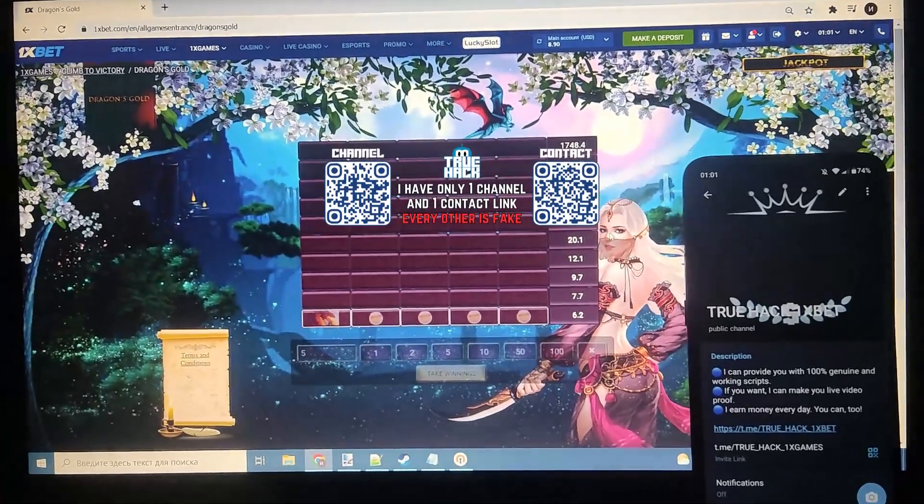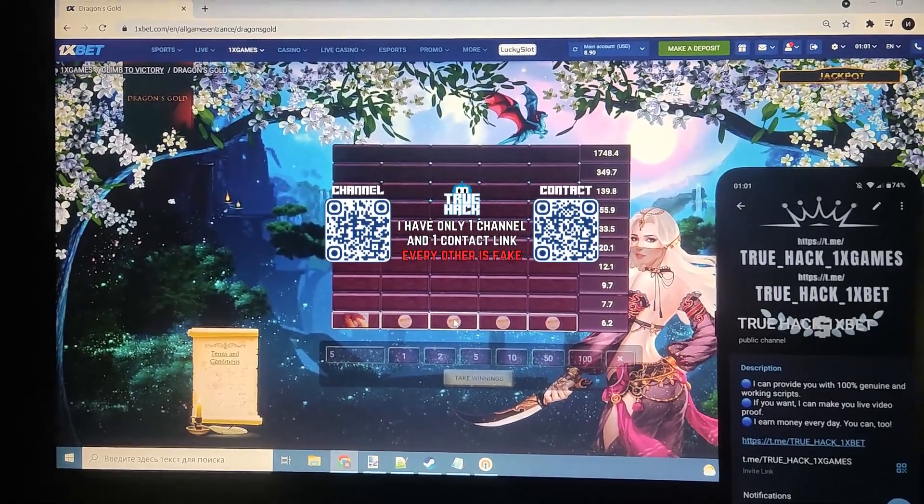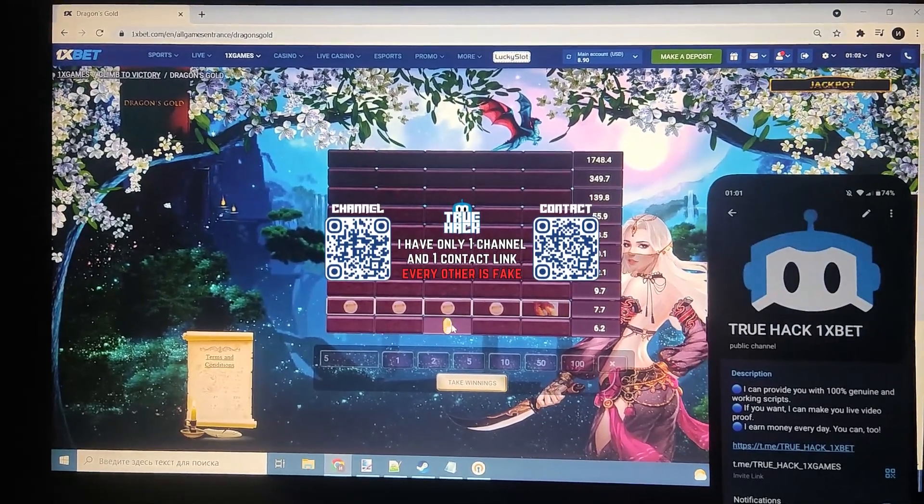The script is showing me everything here guys, you see. Now all I need to do is press on gold coins — look at this.